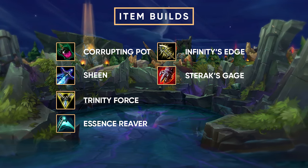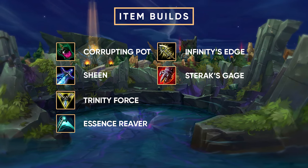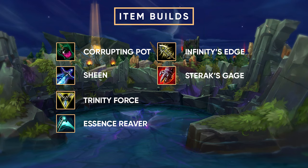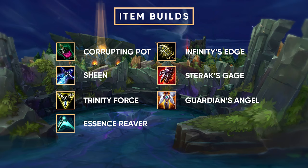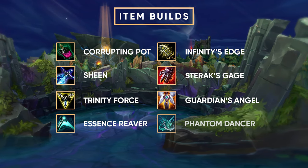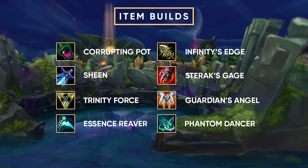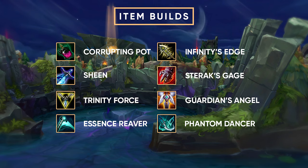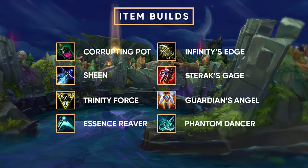Once you have decided to buy one of those two items — Infinity's Edge or Sterak's Gage — you're going to buy the other one afterwards, and now you kind of have your full normal build. At this point you have multiple options. You can go Guardian Angel if you want more survivability, perhaps because people are hunting you. Or you can go Phantom Dancer if you believe you need more crit, more damage, and more power — if you feel somewhat safe with Sterak's and just want to blow things up.